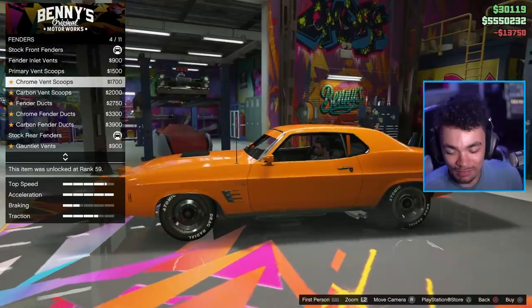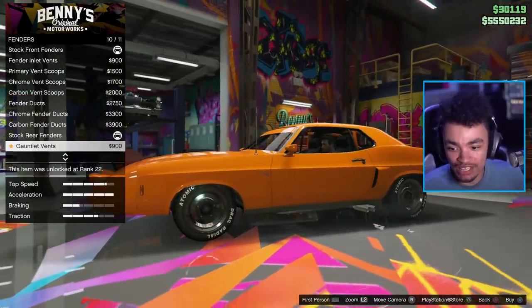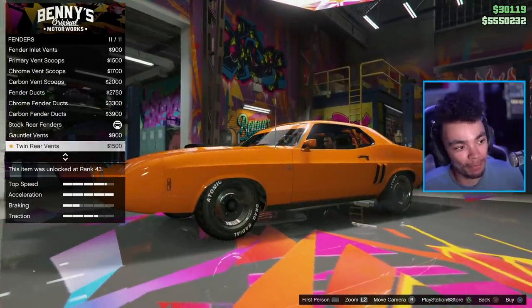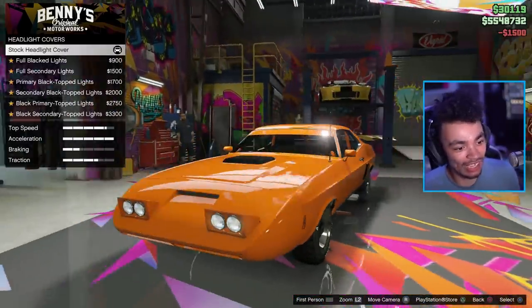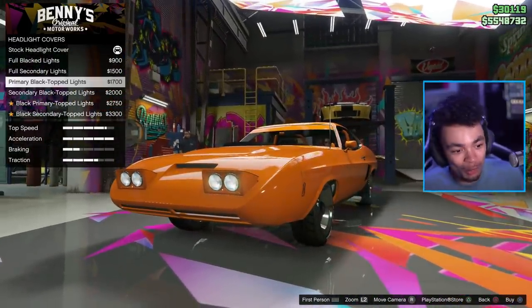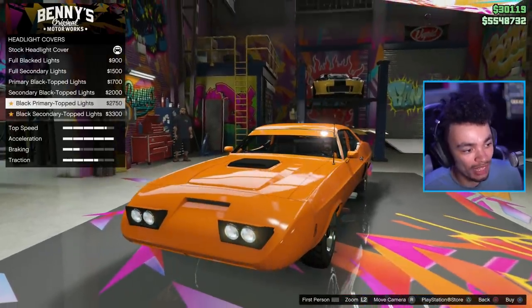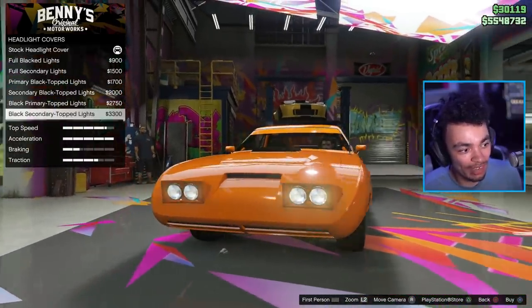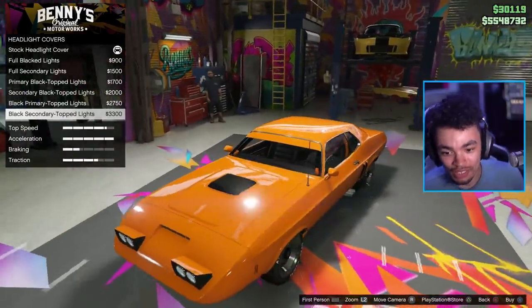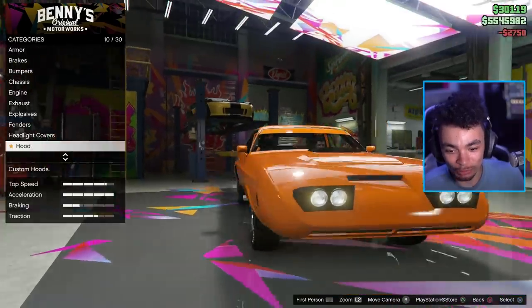And then the fenders — we've got some nice fenders. Every time we put a piece on, they seem to be revving. Need for Speed, eat your heart out. We're going to go for the doubles there. Headlight covers — oh great, we can change them! That's awesome. I was hoping we could change them up just a little bit. We've got primary, secondary, and we can black them kind of internally. I quite like that, so I think we'll go for this — it's a nice option.